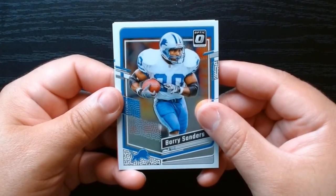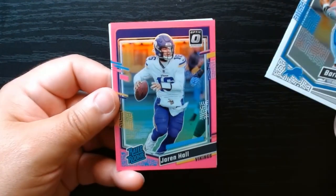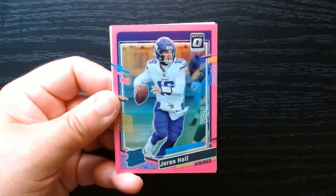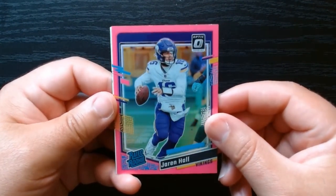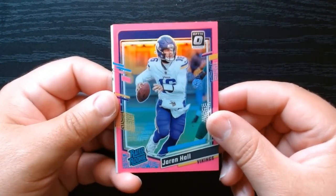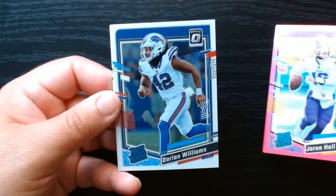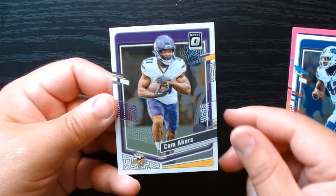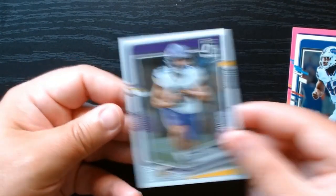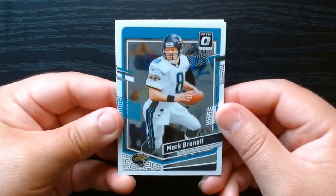Pack number two. Looks like we got one of our pink parallels — let's see, hopefully it could be a rated rookie because it's in our second slot. Yes it is, and it is a Jaron Hall rated rookie. We'll take it — I don't know if he'll be playing any time soon, but we'll take a rookie QB. Dorian Williams on the other rated rookie, and Cam Acres.